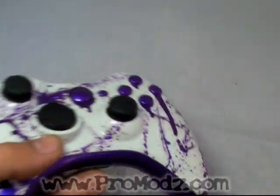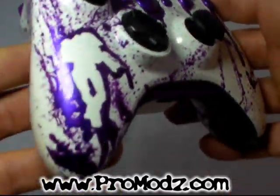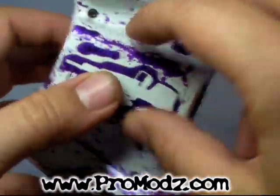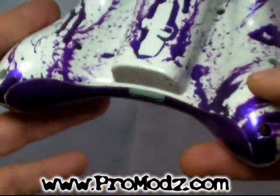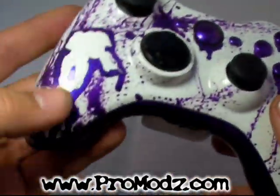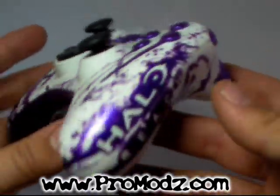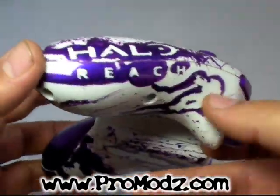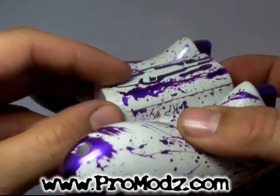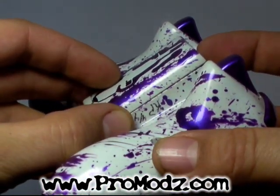Right now we're showing off our Covenant Blood Reach Edition controller. This is a hand airbrushed and splattered controller just for Reach — huge fans of Reach over here at ProMods. As you can see, we got Master Chief on it, the Halo Reach logo, another Master Chief, and a DMR. Each one of these is hand signed by the creator.